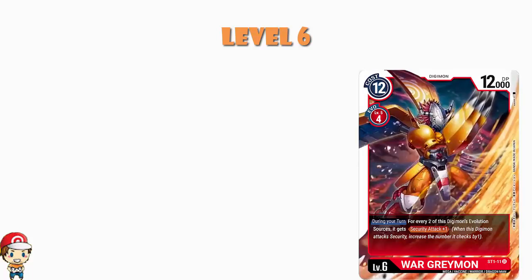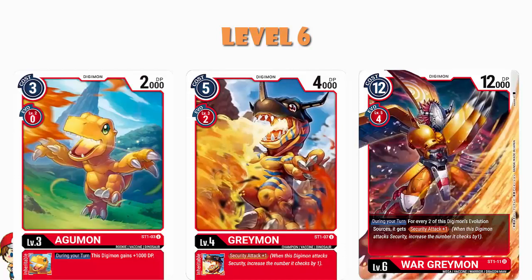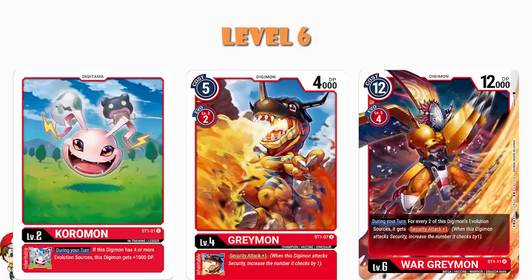Then we get to WarGreymon, and we've gone for a two-two split — two of each WarGreymon. The one from the starter deck: during your turn, for every 2 evolution sources you have, you get security attack plus 1. This is a full-on evolution deck, so in theory you actually get security attack plus 3, because you'll have 4 evolution sources giving security attack plus 2, then Greymon gives an extra security attack. Plus probably an extra 1000 power from Agamon and an extra 1000 power from Coromon. This is adding up super quickly — it really should not be outside the realm of possibility to be a 14,000 power Digimon with security attack plus 3.